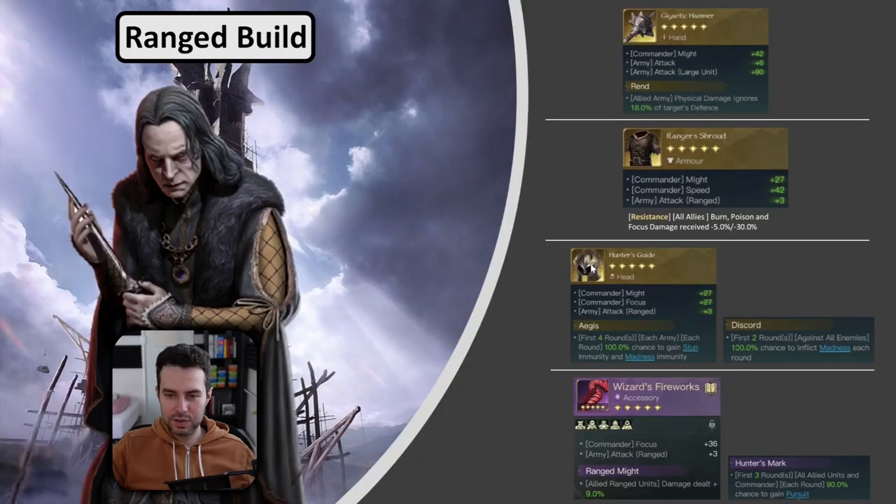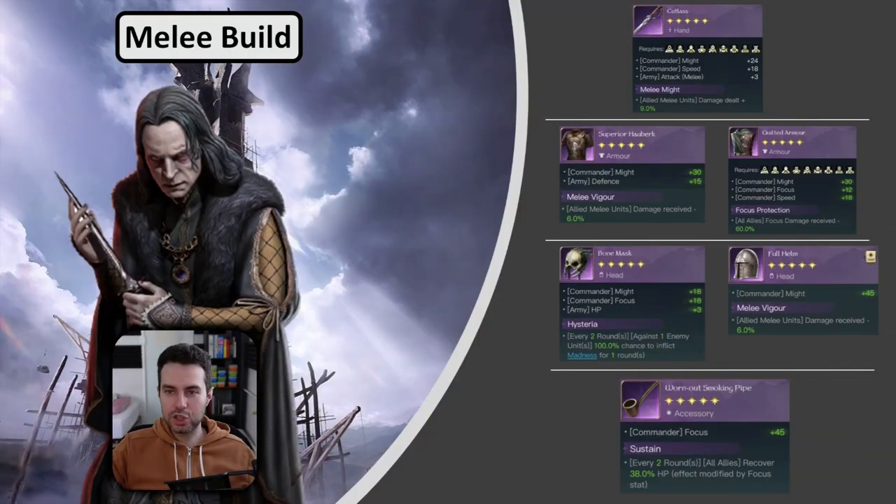Continuing with the golden gear — the Wizard's Fireworks is something you just need for the ranged build because it has plus attack. Plus 6 attack here, plus 3 from Hunter's Guide, and additional plus attack from other pieces — that is a lot of plus attack for your infantry ranged unit. It also has ranged might and Hunter's Mark in case you need to counter evade. Now let's also check out the melee gear.